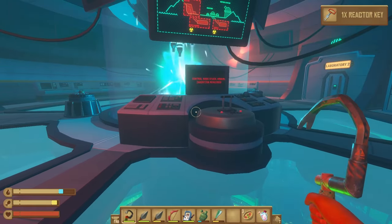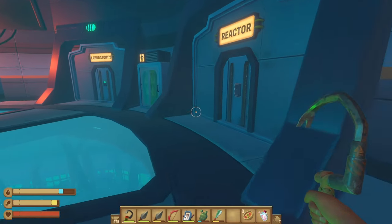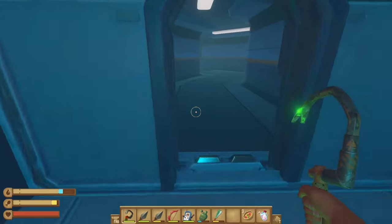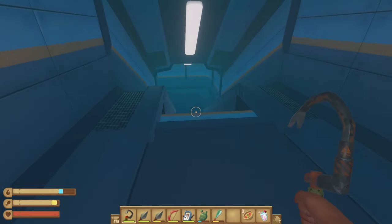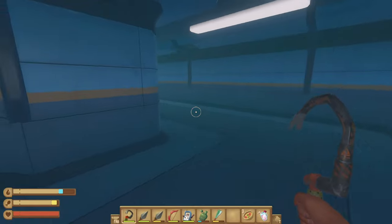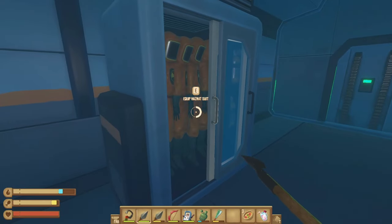Does that mean the radiation is off? I guess I have to go down there. Do I put this on before going down? I'm going to slip through here and see if there is a suit. Yeah, I figured that. That's what I was looking for. Now we do know there's bugs in here.